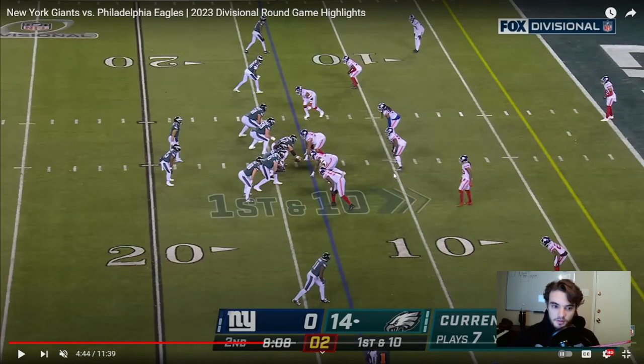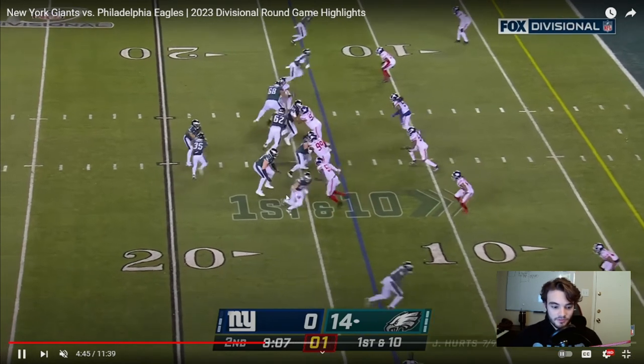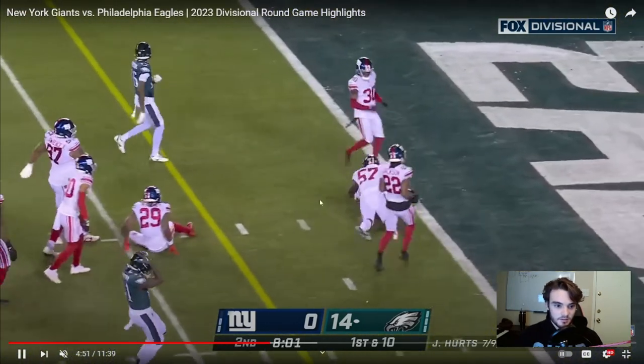Remember earlier when I said I was going to show a play to set up another play? This is another RPO, but I just want to showcase this route. Last play we had Goddard do a little flat route - this time he runs the flat route, fakes it, then comes back inside. That is such a cool wrinkle. If you set it up properly, that's an easy six yards at least - I think he gets about ten here. What Hurts is looking for: if the linebackers dive down, which they do, he's got the middle of the field open with Goddard running this little flat-return route. He pulls it out of Boston Scott's stomach, gives him a toss, and Goddard almost gets it before getting tripped up at the last second. Really great play design.